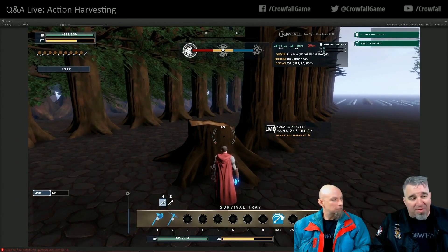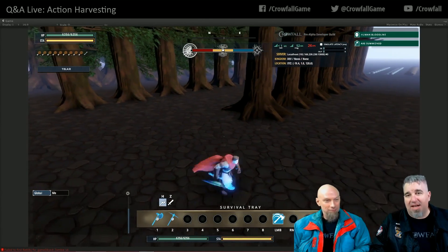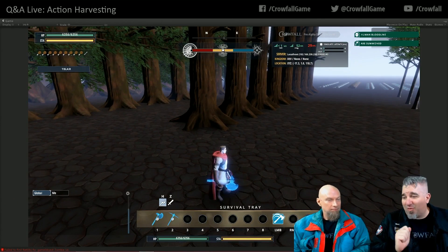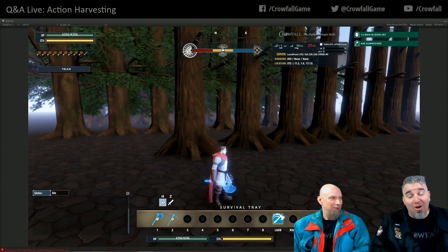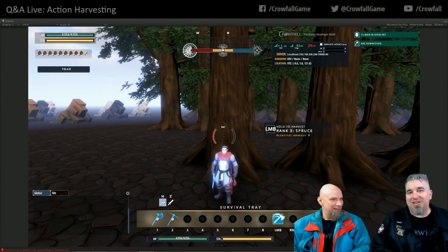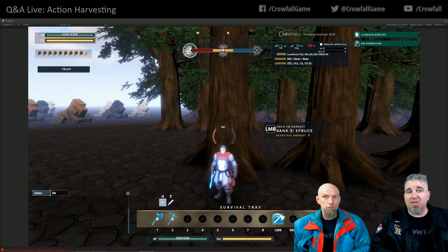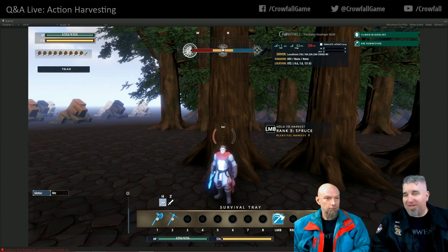The tree of life will stop taking damage from things other than axes. So you're going to want to carry good axes to chop down the opponent's tree of life — this will be an important part of siege combat. It makes sense that axes chop it down rather than arrows or blunt weapons. Fire makes a little sense, but poisoning a tree makes zero sense.